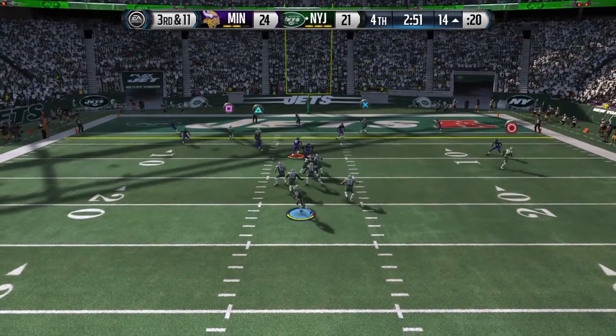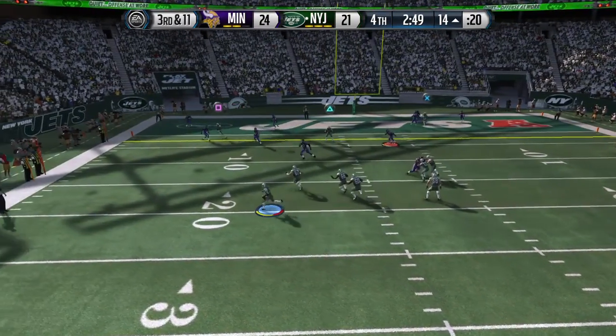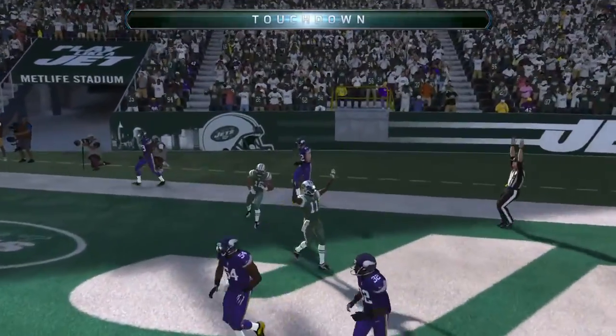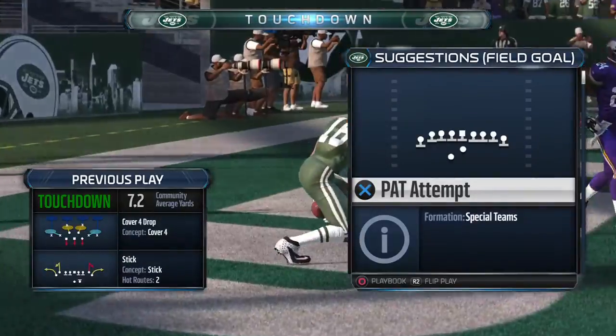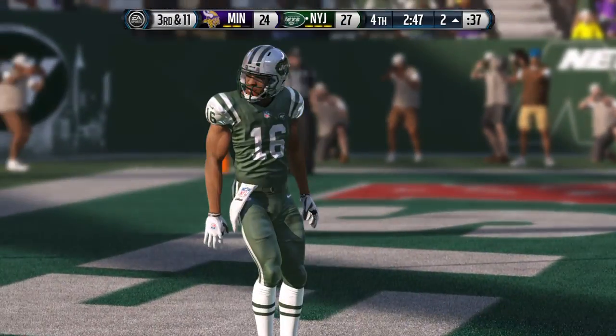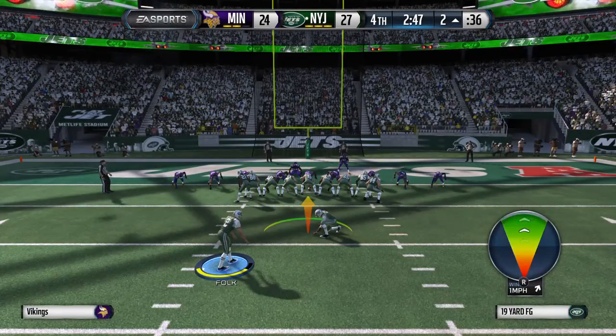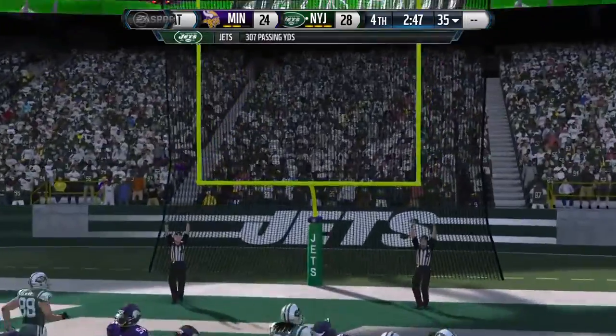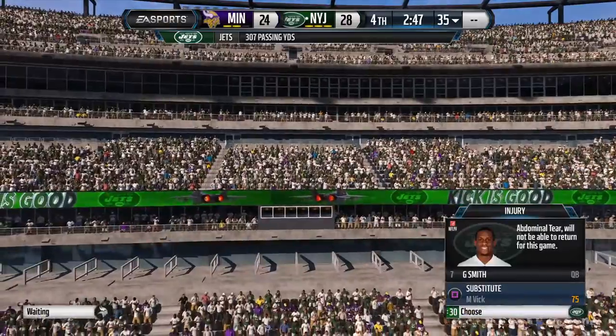3rd and 11, out of the pocket, makes the grab, touchdown. The fade route is a big part of every offense now in the NFL. Look at the receiver — pins the defender inside, beautiful throw to the outside, fade for a touchdown.